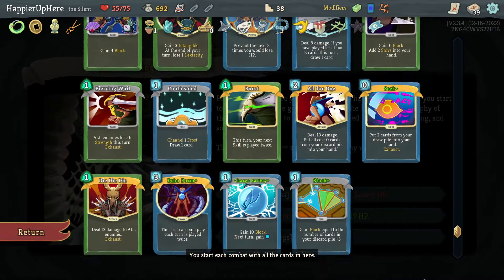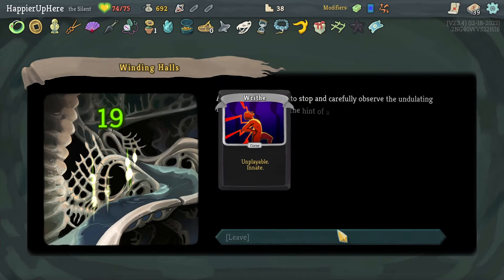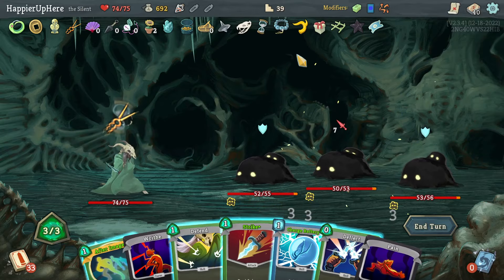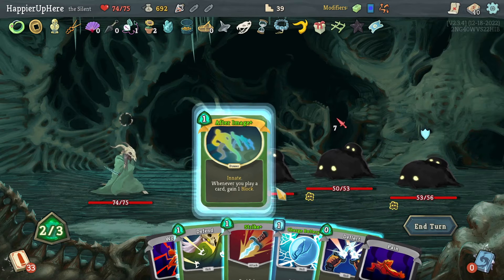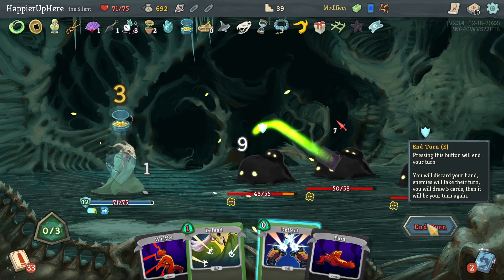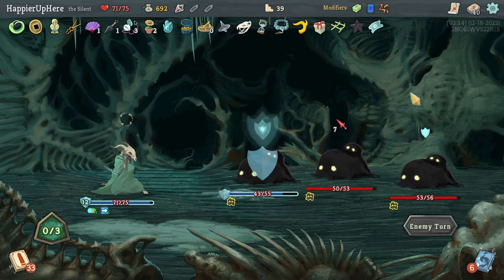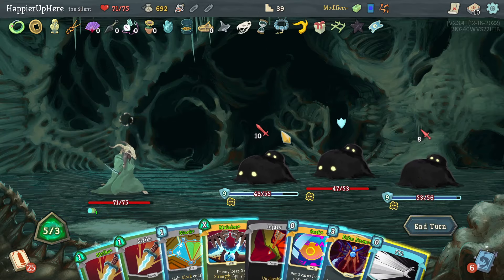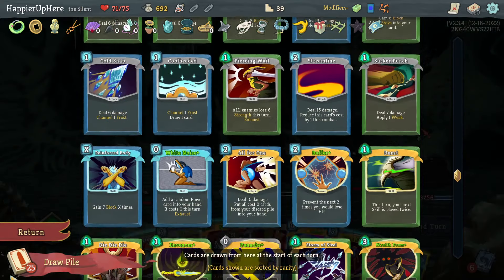Darklings — and again starting off with the Pain. Let's do After Image, Charge Battery, and a Strike. I can trigger the Pocket Watch that way. 18 incoming — there's a Seek. I could seek Wraith Form or Storm of Steel or Venom.